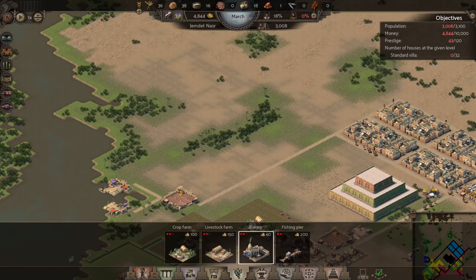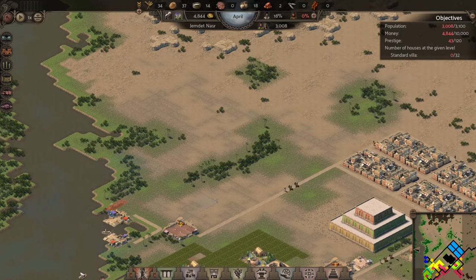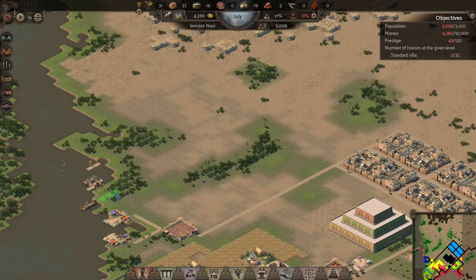Let's take a look at our ports — here comes the ship, and the pottery's gone. We're going to build our fishing piers over here for the villas. We want to make sure the fishing piers are as far away from the city as possible because they do provide pollution, and we do not want that to happen. Let's see if three fishing piers are enough to support the population there, and we'll connect up the roads.